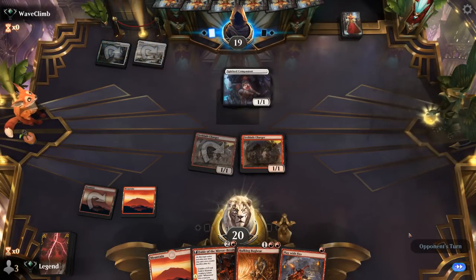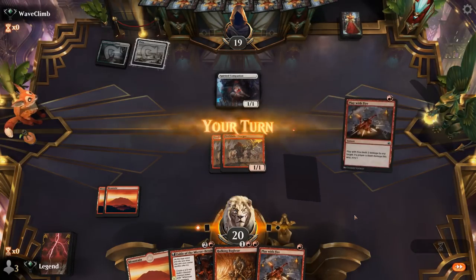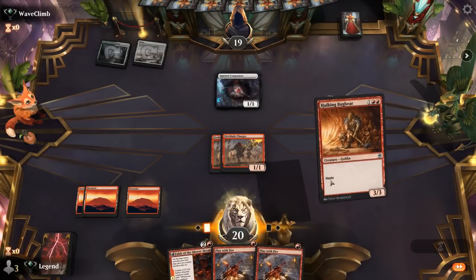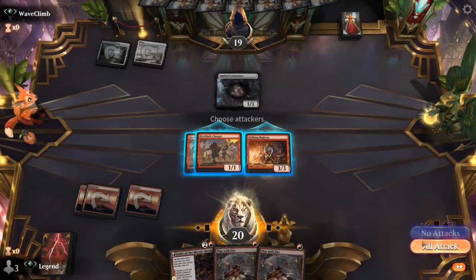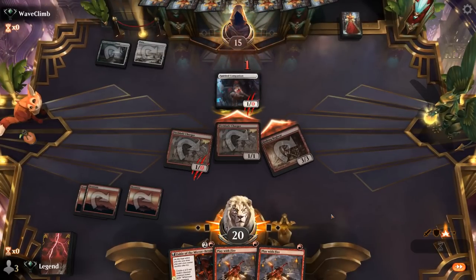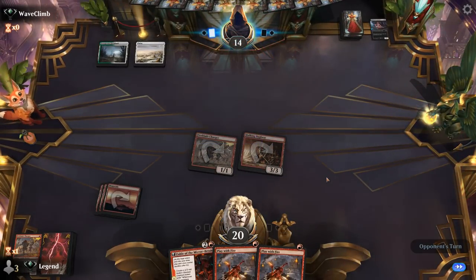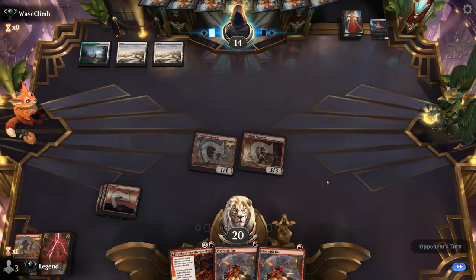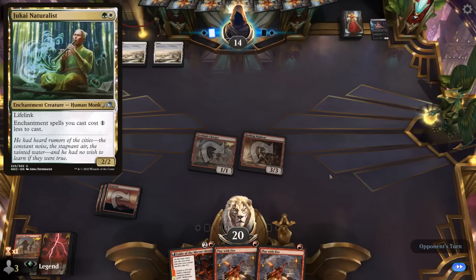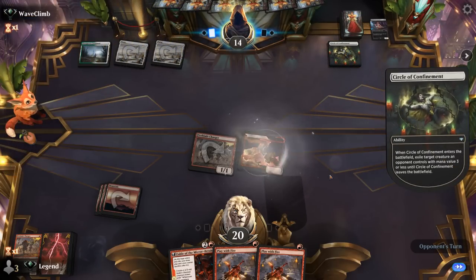Spirited Companion trades for Fireblade Charger. We get the Bugbear going and deal 1 damage on the way out. At least we have some cheap removal to take out creatures like the Naturalist if they show up. It's going to be a Circle of Confinement going after Bugbear — that's a great answer.